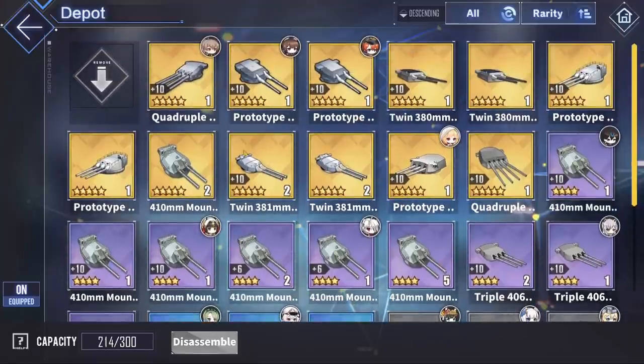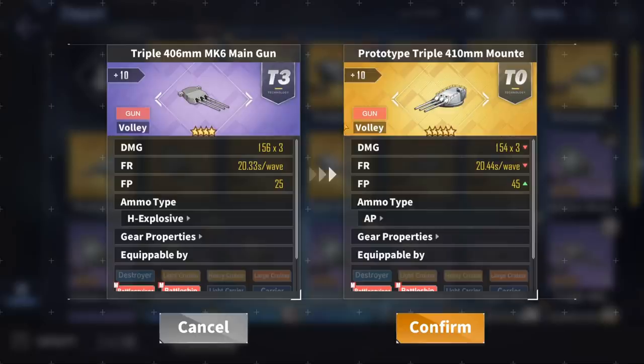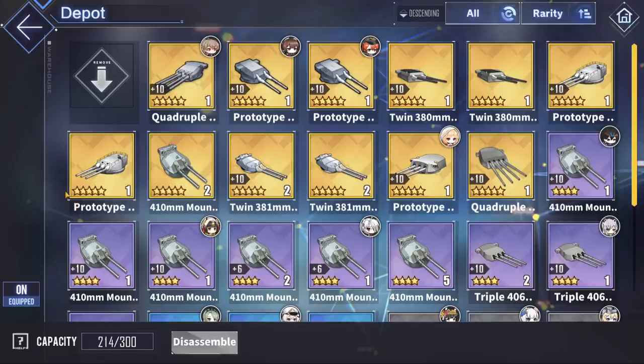If you want another solid option, the prototype triple 381mm is basically identical to the triple 406mm, except it trades off a bit of damage per salvo for an additional 20 extra firepower. In most cases, these two guns function almost exactly the same, except the triple 406mm is much cheaper to upgrade and easier to obtain. For AP options in World 13, you would want the prototype triple 410mm, and if you have it, the PR2 Rainbow Gun — the twin 457mm. Use that if you have it, as it's really good.